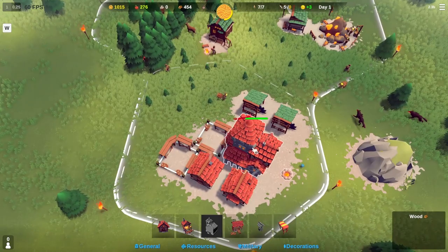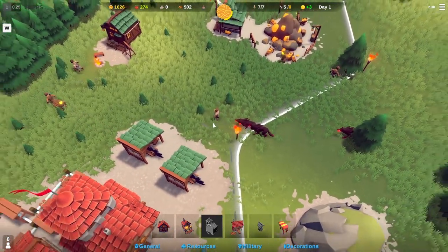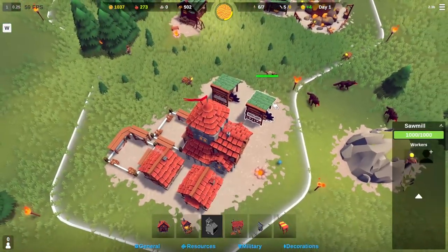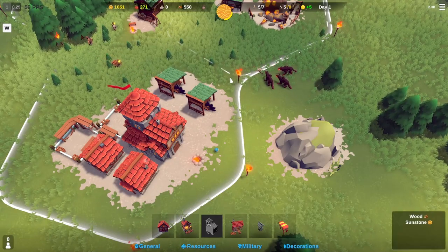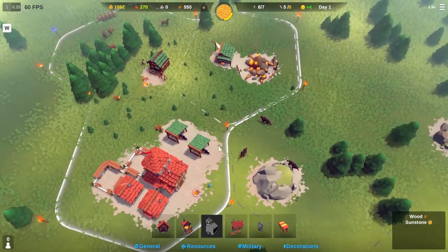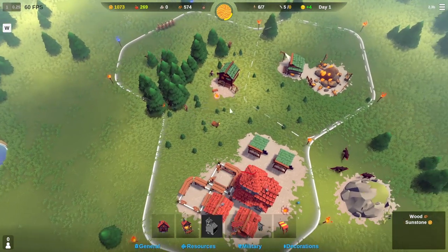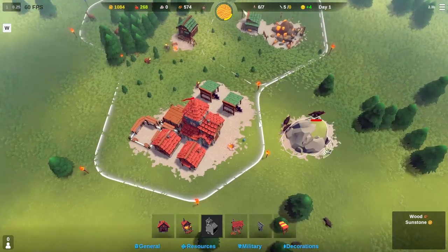Oh no, they walked over there and died. That sets back production a bit. It'd be cool if you could tell them to gather trees from safer areas — they were trying to log up near the wolves. Darn wolves. We still got a little bit of time — one minute. New people will spawn and build houses, that'll raise our population limit a bit.